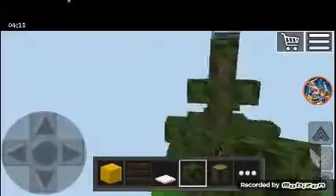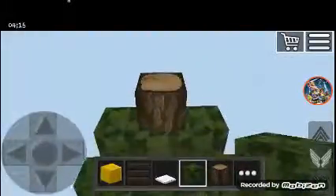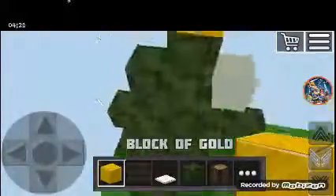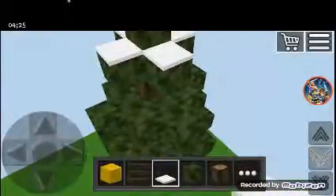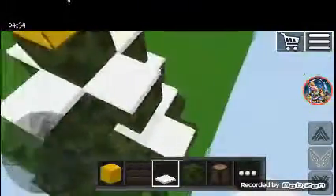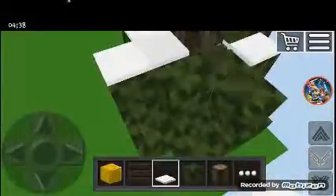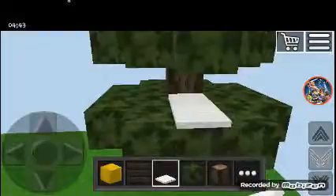And there we go - we've got a Christmas tree nearly done. Remove this, place that there. Place that gold block on top. If you want the snow, here's a chance to use it. Cover up the entire top of the tree with it. You will not be placing anything on top unless it's a decoration for later on.